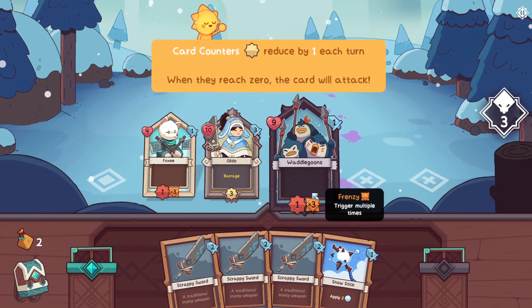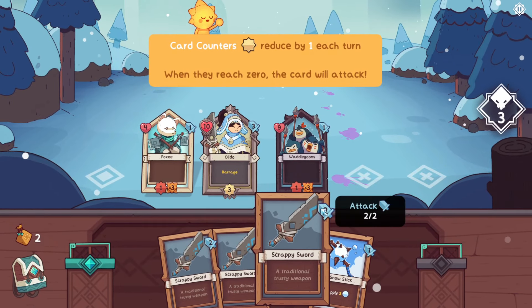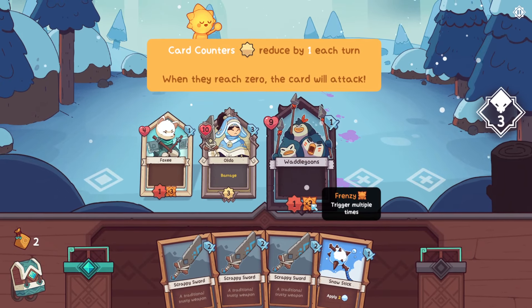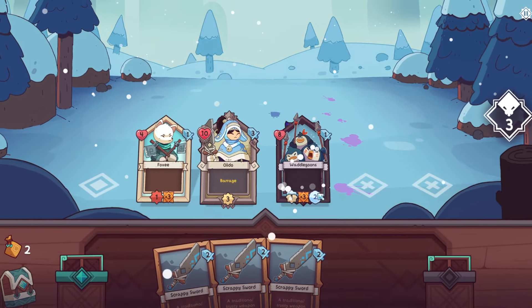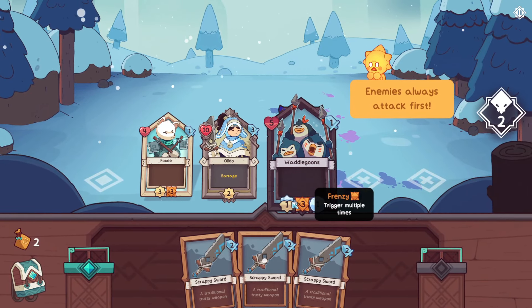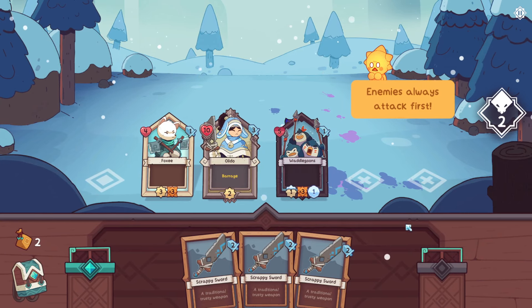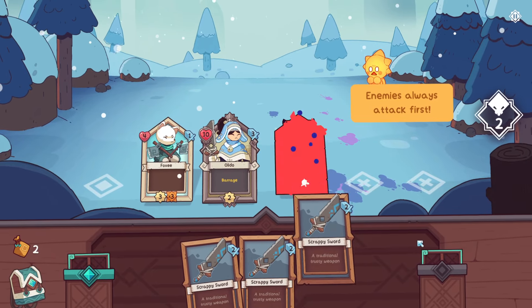There's Attack, Snow - freezes counter and reaction, counts down every turn - and Frenzy. I'm going to snow that dude. One down. Three attacks - that's the counter, right? Frenzy, counter, counter, counter - got it. Enemies always attack first. We freeze that, then scrappy sword! Now I understand this mechanic - it goes down every turn. He's going to attack, but this should work. Not nice - we've got to take him back. That's a lot of rainbow blood.